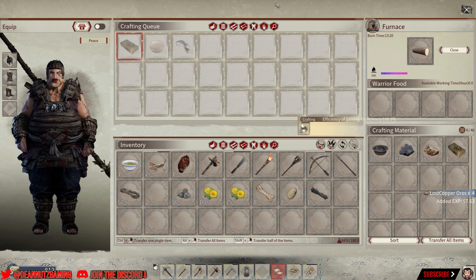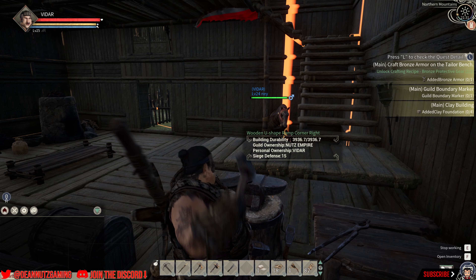Each time I craft a copper ore now it has given me over 57 XP each one, and they craft really quick too. So what you could do is just farm up a lot of them, hold E, click craft loads of copper, and you will have loads of XP.